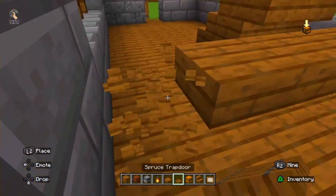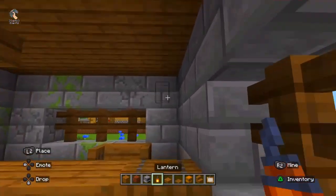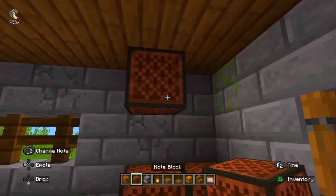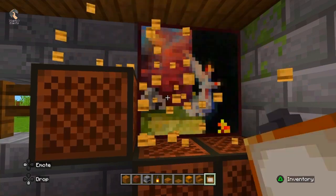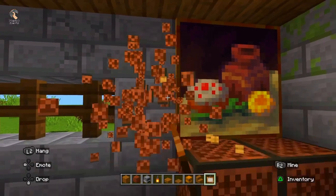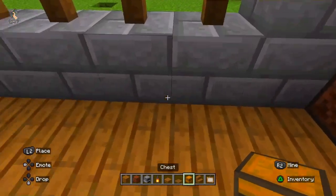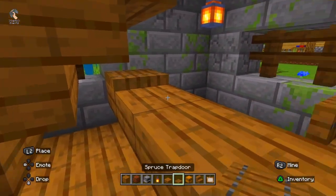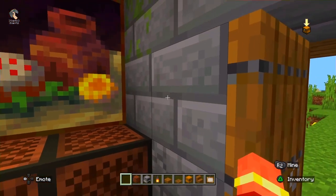I am making a slab, a stair, and a chair for Granny. Granny is a horror character, but we all know that Granny is an old woman. I am placing a chair and a notebook in the house. I am building a chest, and now this house is ready.